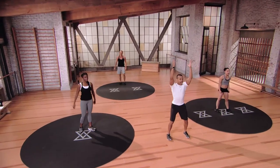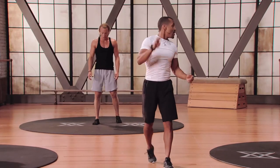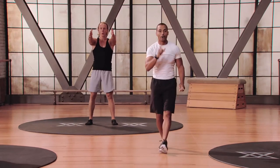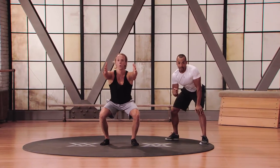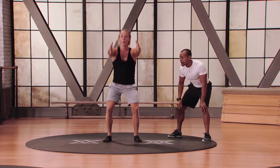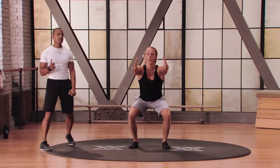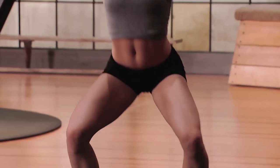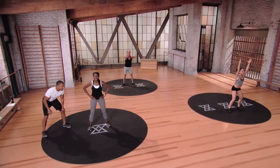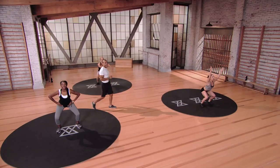Squat jumps come next — hands overhead, down for two seconds, one, two, jump, absorb your landing and reset. Three seconds, two, and one. Second time through — should be familiar, challenge yourself a little bit more. You're always a little bit more effective on a second set: your body's primed, your nervous system is primed, you're mentally aware and focused. Big push — we got 10 seconds left. Load the legs, jump, absorb your landing, and one.